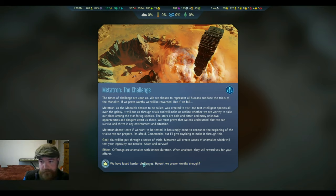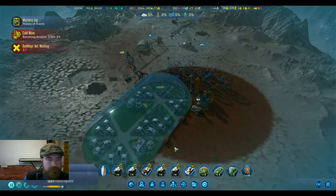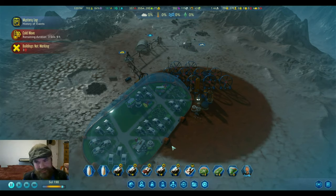Haven't we proven worthy enough? With that, we'll call it the end of this episode. We are starting the trials of Metatron, and so far we've overcome every challenge Mars can offer — we can handle Metatron. This is Frenner's Lycon and Shadow, sleeping in a bed again, signing off.